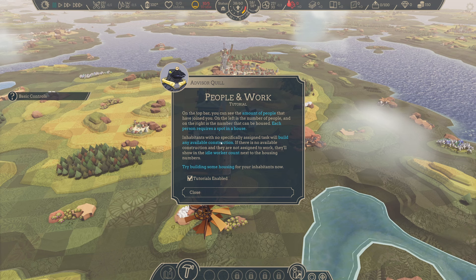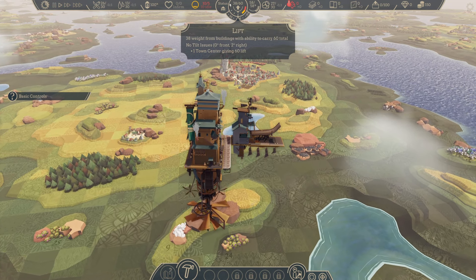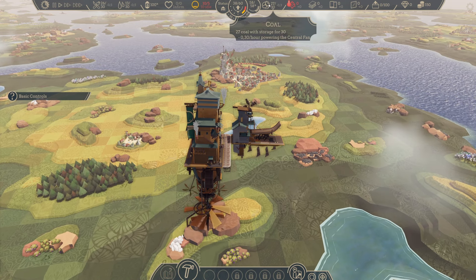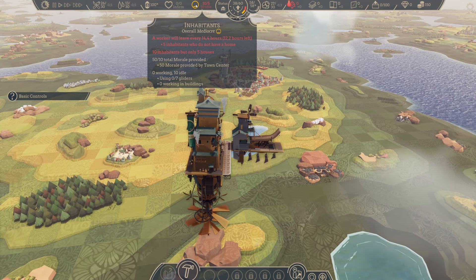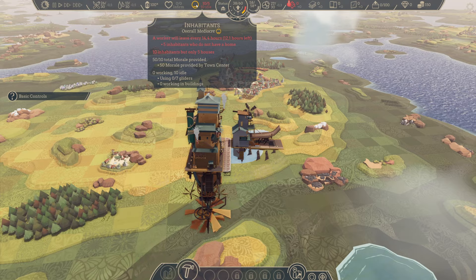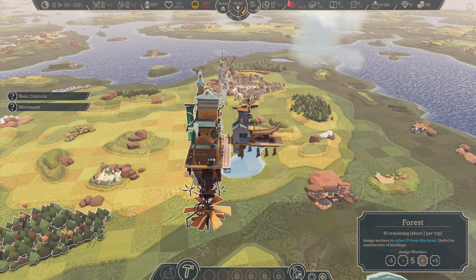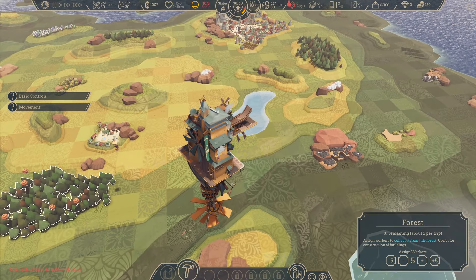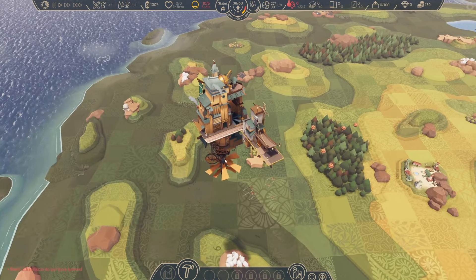Alright, that will be it. Inhabitants with no specifically assigned task will build any available construction. If there is no available construction and they are not assigned to work, they'll show in the idle work account next to the housing numbers. That's lift — that's not my people. I'm a little bit confused. Here — inhabitants. I'm missing some homes. Let's move my flying city here and gather some wood. I will just ignore more of those tutorials. Maybe I'll figure it out.